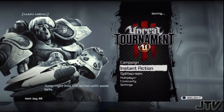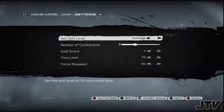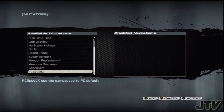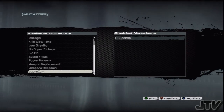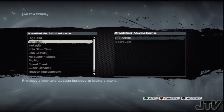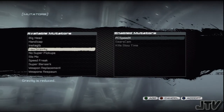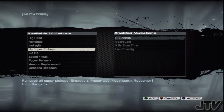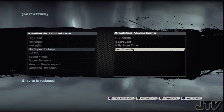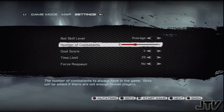We're going to go to Instant Action, Deathmatch, Waterfall. Here we can pick which mods will be active in the game. I'm going to use the PC Speed mod and the Gears Cam — this is a new Action Cam, basically a third-person view. Kill Slow Time is nice — when you kill somebody it goes into a little slow motion. And we're going with Low Gravity, so you'll be able to jump higher and basically glide through the air. Make sure you push X to accept all of this, or you'll go into the match confused.